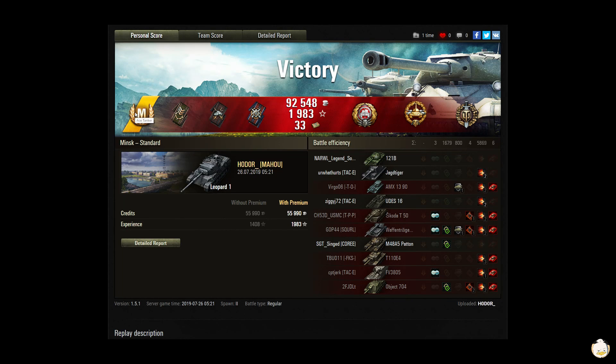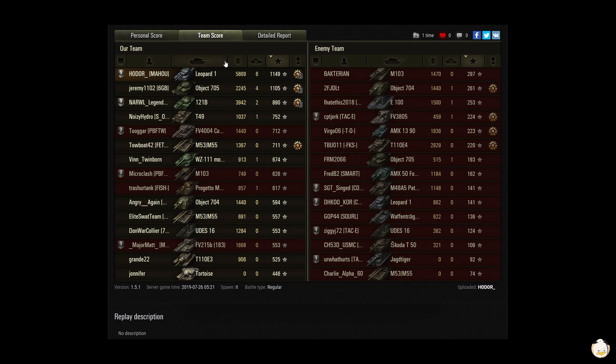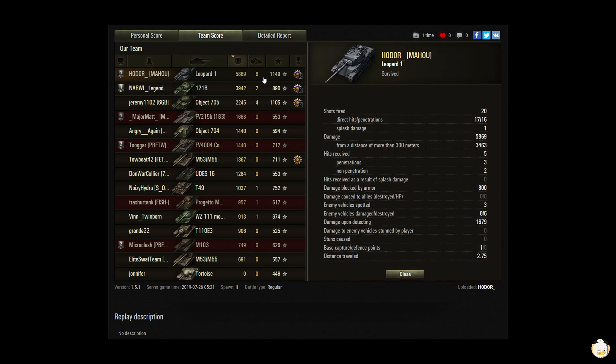Hodor earns Ace Tanker, Spotter, Duelist, Fire for Effect, Tank Sniper, High Caliber, and Top Gun — 92,548 credits, 1,983 XP, and 33 bonds. He did 5,869 damage with 6 kills for a base XP of 1,149 — top base XP and top damage. He fired 20 shots, 17 hit, 16 penetrated — a really nice hit-to-penetration ratio. He dealt 3,463 damage from 300 meters out, blocked 800, and spotted 1,679.